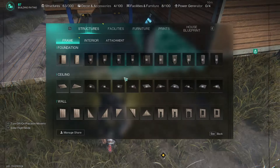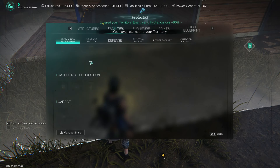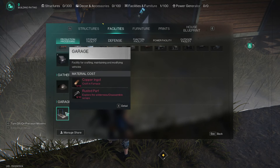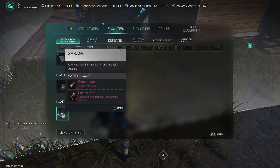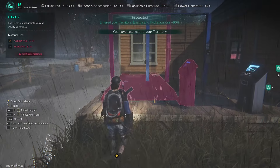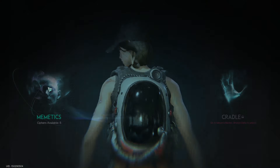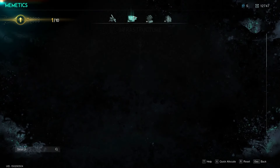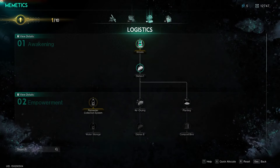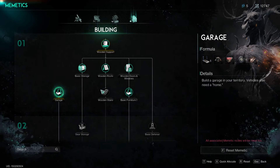First, if you want to craft a motorcycle or any car, you have to build a garage near your base. To build the garage you need to earn that skill from memetics. When you press O, your memetics list will open and you can unlock that skill from there.